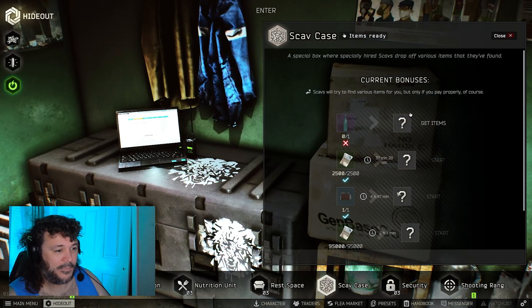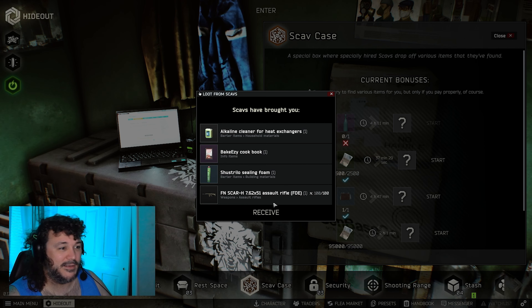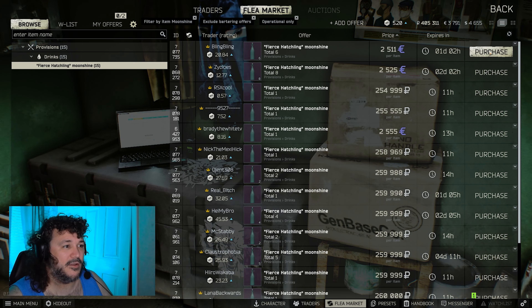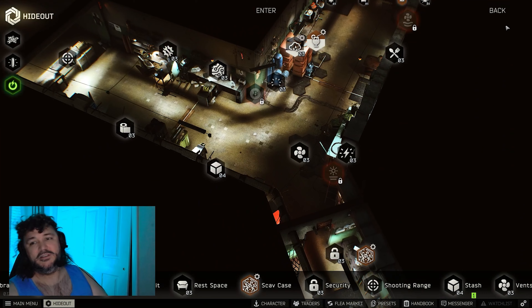All right guys, got another scav case — we've been playing this game too long. Let's open her up and see what we got. Got a 7.62 scar, got the Bake Easy Cookbook — nothing nothing crazy. We're almost done; making a new moonshine but I'll buy one. See you next time.